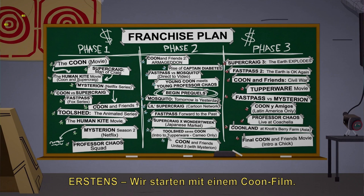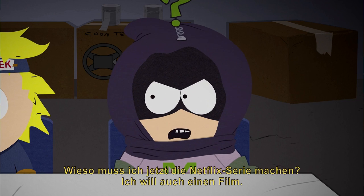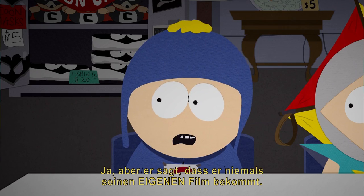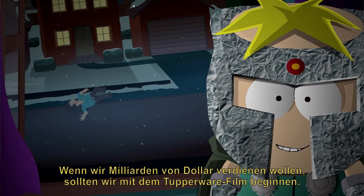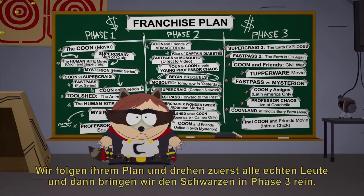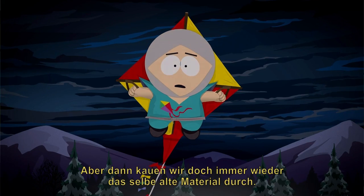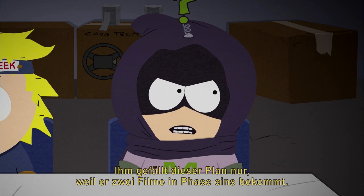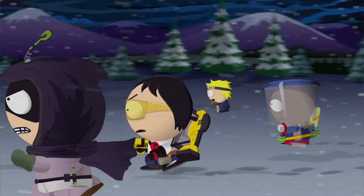Cartman lays out the franchise plan: 'First, the Coon movie. Then the Super Craig movie. Then Super Craig and Coon join forces in the Human Kite movie, just as we start ramping up Kenny's Netflix series.' Kenny protests wanting a movie; Cartman insists he's in the third Coon and Friends United movie after his Netflix series. Tupperware argues they should start with a black superhero movie. Cartman retorts: 'Marvel waited years to get to that — we follow their plan; do all the real heroes first, then sneak the black guy in Phase 3!' The argument escalates — 'There's nothing wrong with doing the exact same movie to start a franchise!' 'Okay, J.J. Abrams.' — and the group fractures: 'How did we grow so far apart?'